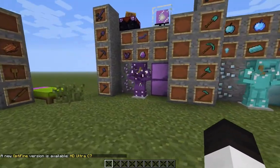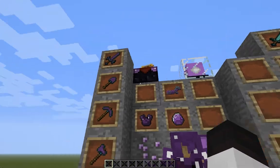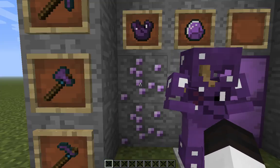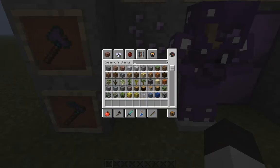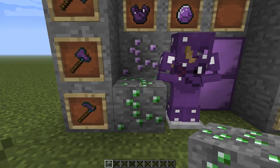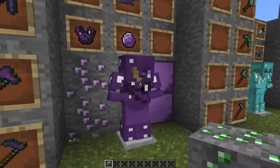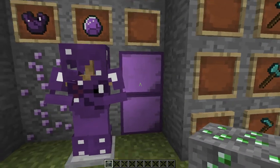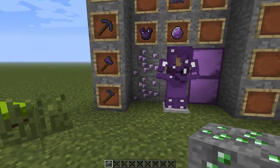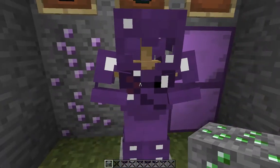Here you have some familiar stuff. We have diamond — diamond ore is changed and it looks kind of like emeralds. Let's go back to the emerald block; you can tell it looks similar to it. It's just got the color design. Here are your diamond blocks. Most everything else has stayed the same.